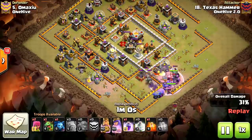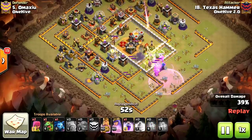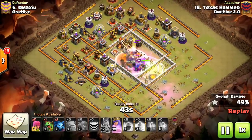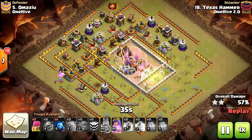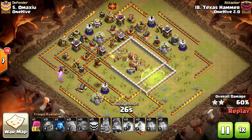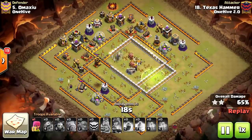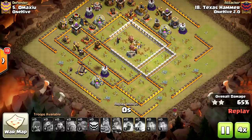The Barbarian King is going to make his way with the pack of Bowlers and the Queen behind them towards the first Inferno Tower. We opted for early Rage to catapult them towards the core, and as we Jump in, they're pretty much taking out everything in their path. We're at 55-56% and the Queen is still up with her ability — we have two Archers and a Minion remaining. With the Baby Dragon working at around 8 o'clock, we're already at 64%, ending at around 65-66%. A heck of a job by Texas Hammer repping the One Hive 2.0 brand very well.